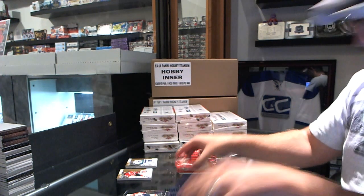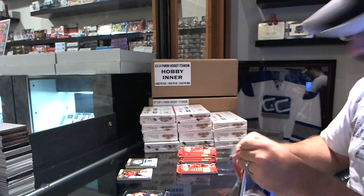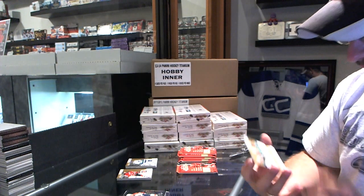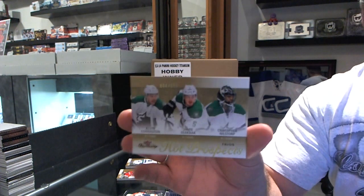Florida Panthers! Barkov! Class spot mojo! Triple Rookie, number 2, $3.99 for the Outstars — Knocton, Oleksiak and Neil Stork.